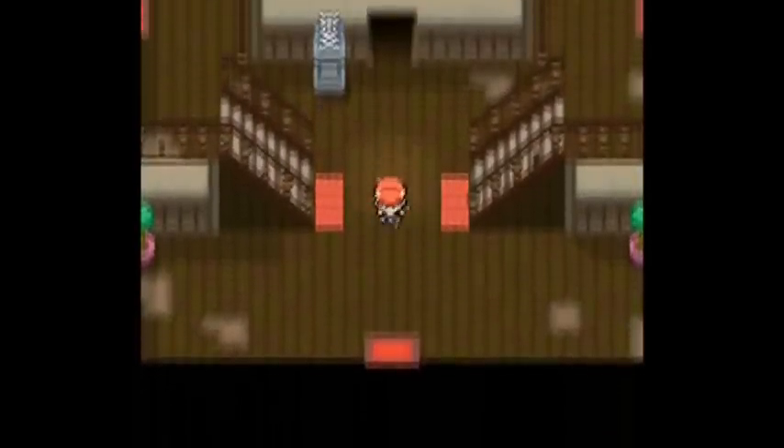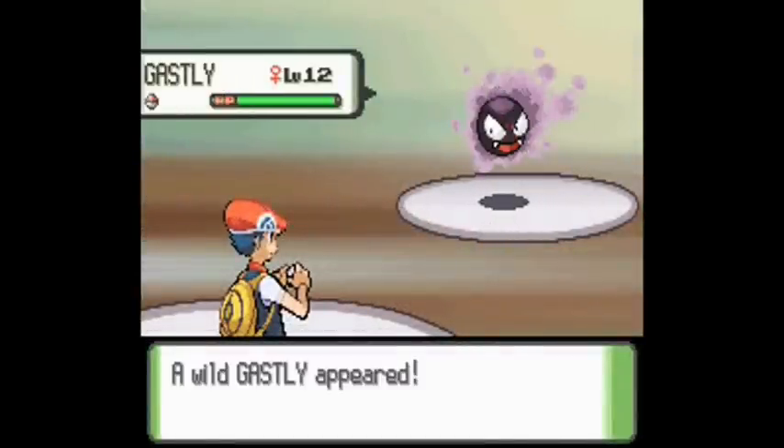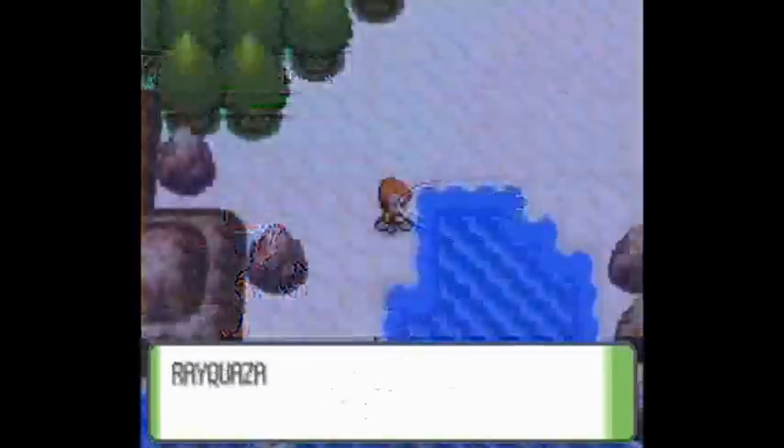The best place to EV train for Special Attack in Diamond and Pearl is the Old Chateau, or whatever it is called, because you will only find Gastly here at a 100% encounter rate.